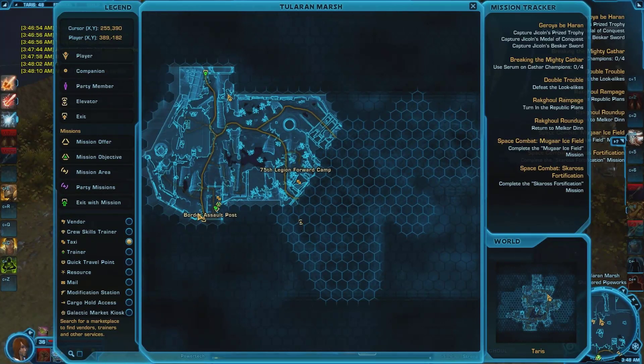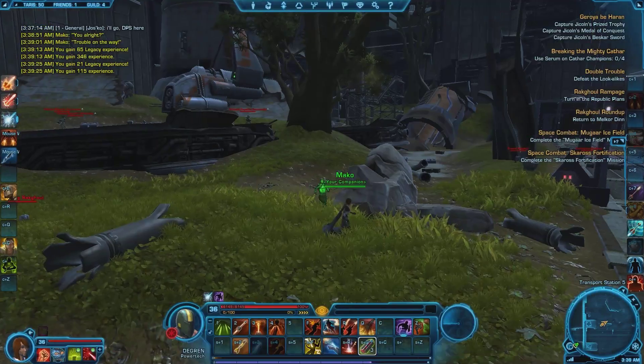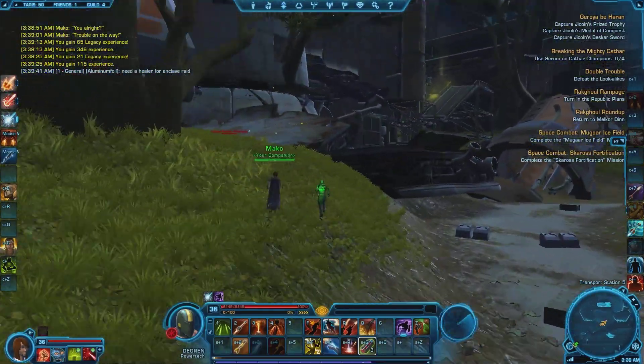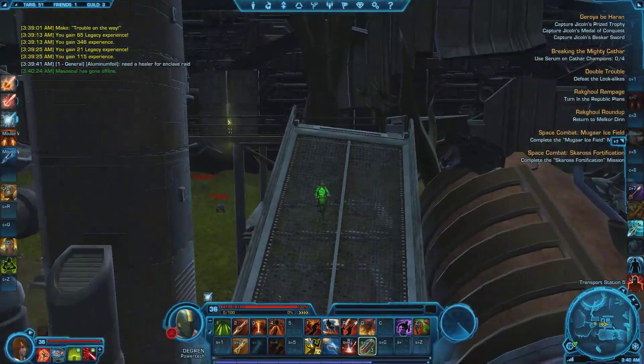To get there, head to the Border Assault Post and head north along the path until you reach the fork. Head right, then take the first left you can. When you get inside, just follow the tunnel all the way to the end — don't go through any doors or change zones. Run all the way down the tunnel until you see the open area with no roof. Head to the northeast and you should see the Datacron pretty clearly. Hop up this ramp here and platform across. Nice and easy.